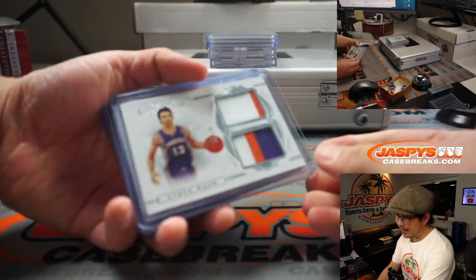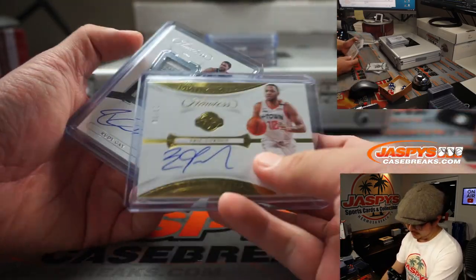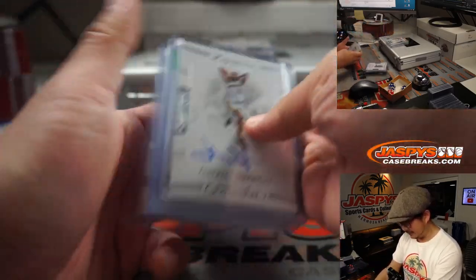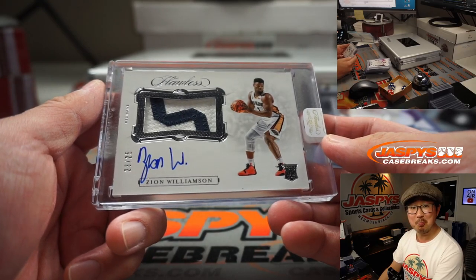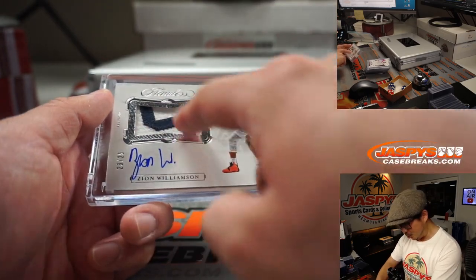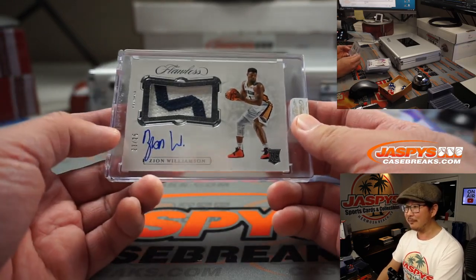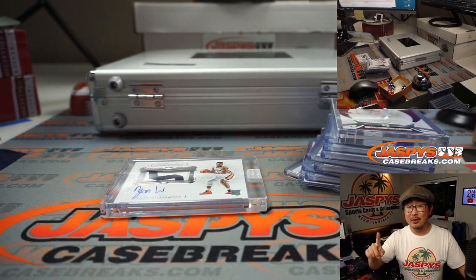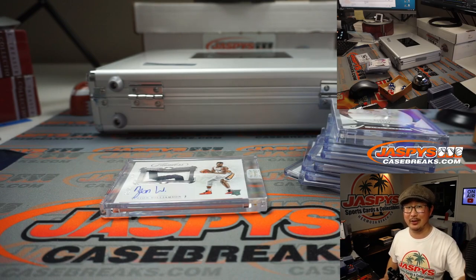Ladies and gentlemen, thank you once again for getting into the action. We've got the second briefcase in the store — maybe Ja Morant on the other side, maybe a Logo Man on the other side. Some nice hits there. And of course, there's Dimitri — last spot mojo strikes again, 60% of the time hits 100% of the time. I think that's probably the S of his name, but kind of a cool patch — visually kind of jumps out at you. There you have it, folks. Second briefcase in the store already. Check it out on jazbeescasebreaks.com. I'm Joe. I'll break that with you a little bit later. Bye-bye.